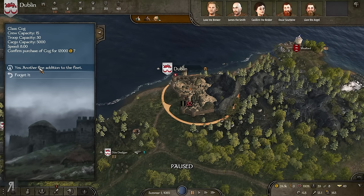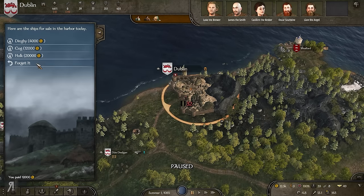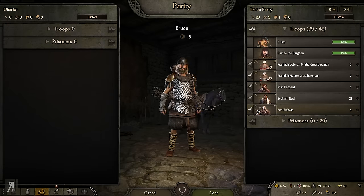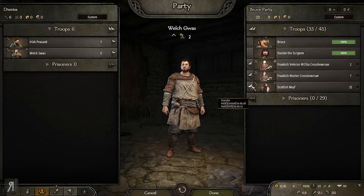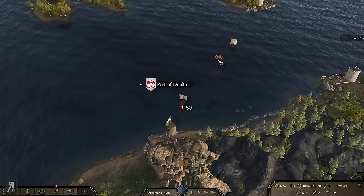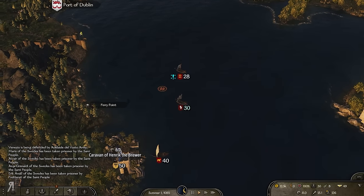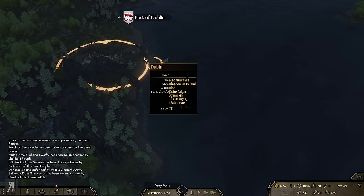I could buy a dinghy for 4,000 or a cog for 12,000. Let's create a new fleet — I'll call it Dauntless. I need to get rid of some troops to fit on the ship, so the peasant goes and I'm keeping my crossbowmen. Then we set sail — hopefully I can get there in time before the caravan gets destroyed. All this effort just for a caravan ambush quest — that's funny. Now there's no one here... he's moving again, you absolute idiot!